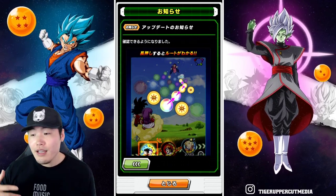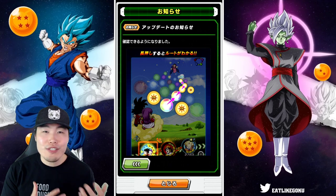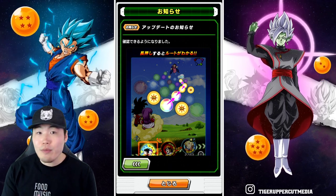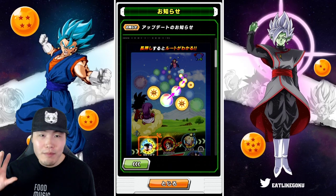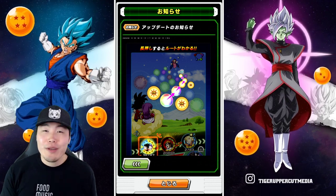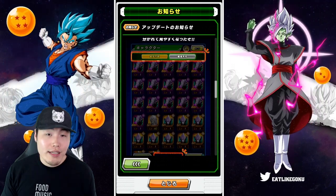That's the first change — really useful, obviously saves us a lot of time from having to count, especially for characters with more complicated passives like LR Super Saiyan 4 Goku and LR Super Saiyan 4 Vegeta, who get a lot more ki from same-type orbs and rainbow orbs. It just makes our lives as Dokkan players a little bit less painful.